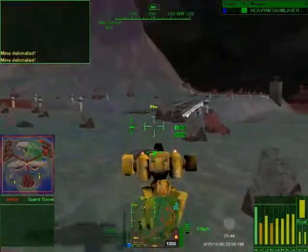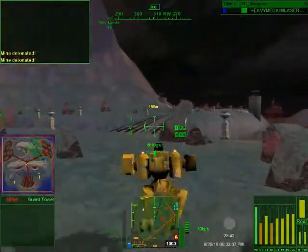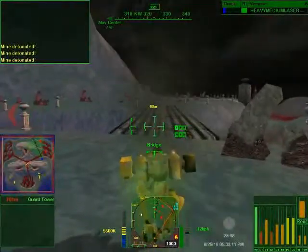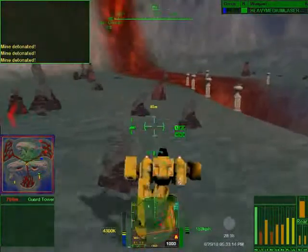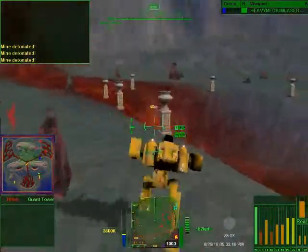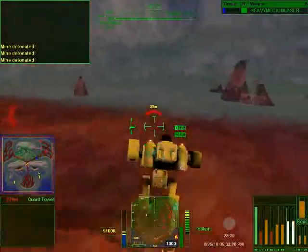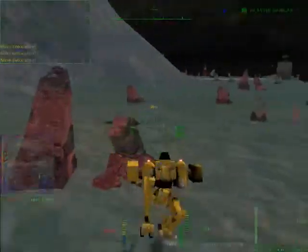Come around this turn, there's a bridge here which I can get to without blowing up — though it tends to be blown up very quickly. The bridge goes over actual lava. And if you run through this lava, you start taking damage. You can see my legs taking damage there, and your heat skyrockets from it.